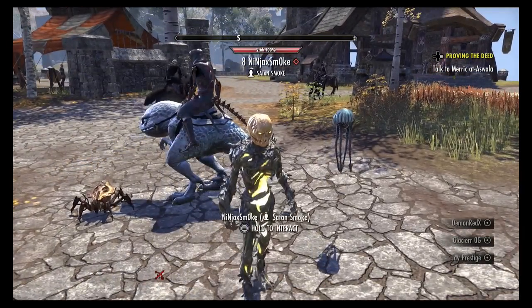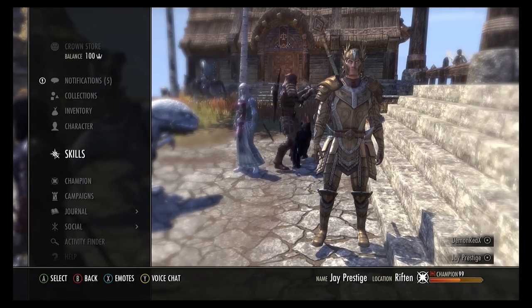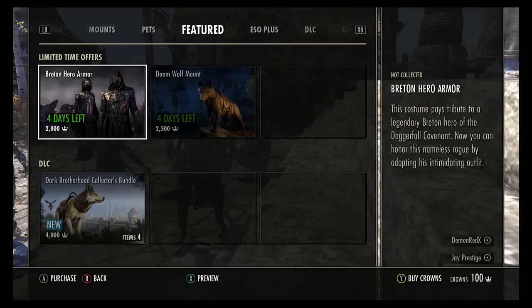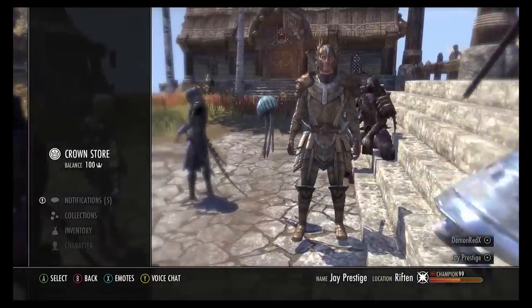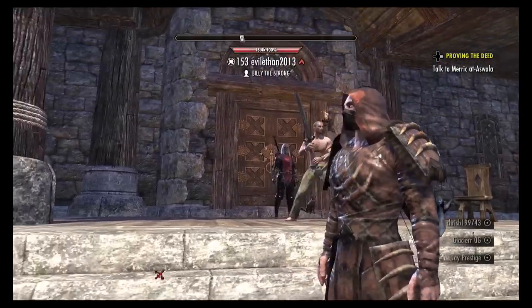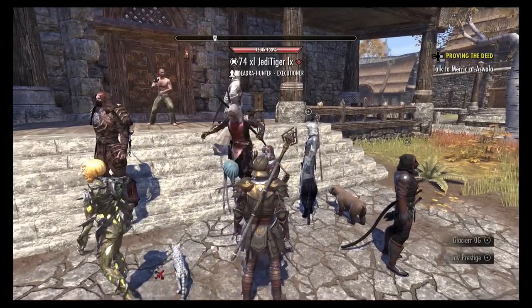Yeah, it's the Breton Hero armor. Let me show it off on the Crown Store real quick. Everybody's got four days left for both of these — the Doom Wolf mount and the Breton Hero armor. That armor is almost as much as that mount. You can preview it — they're like more expensive than DLC and stuff.